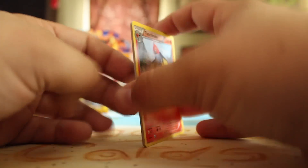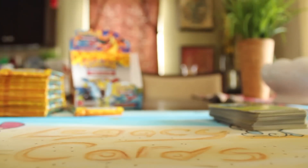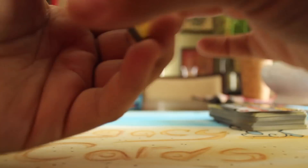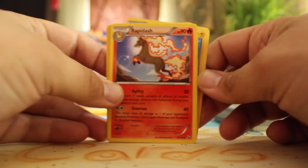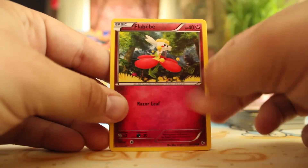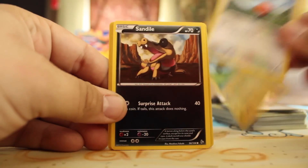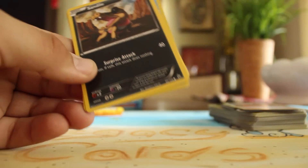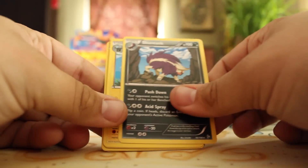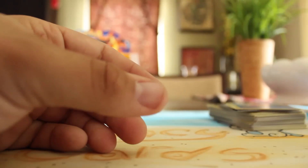I've gotten a lot of holos on this side, so the next side better be all the EXs — just all of them. Luxio, Rapidash, Blacksmith, Sneasel, Flabébé, Fletchling, Shinx, Sandile, Reverse Luvdisc, and a Skuntank. Not holo — rare.